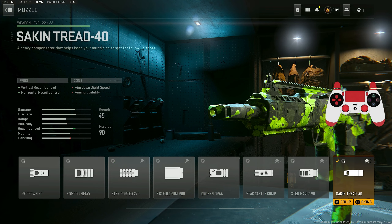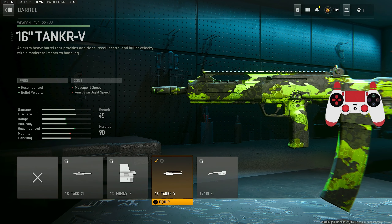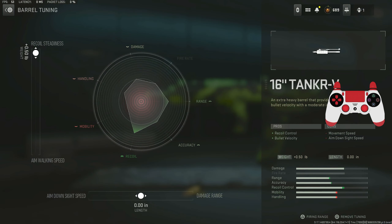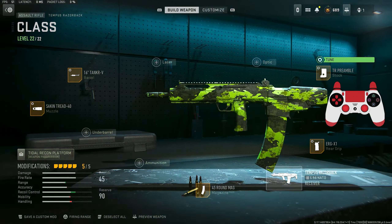For the class, we have the Sakin Tread compensator for vertical and horizontal recoil control, giving max recoil stabilization and gun kick control. We have the 16-inch Tank barrel for recoil control and bullet velocity — last time I ran the Tack barrel but I threw on a lighter barrel this time for bullet velocity allowing bullets to hit faster. We have the TR stock for aim-walking speed and sprint speed, giving max aiming idle stability. We have the EGR X1 for recoil control and max recoil steadiness, and the 45-round mag. Give this class setup a go and send me your thoughts in the comments about how you feel about this Razorback in the meta here in Modern Warfare 2.